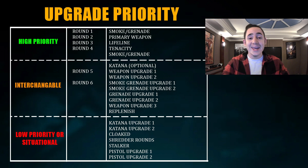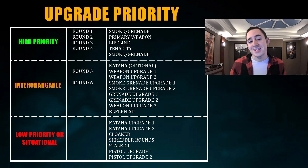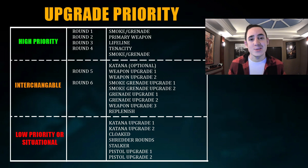Once you have that core kit, you can experiment. The Katana is worth picking up if you have the MXR, as it gives you a close-range option. Getting your first two weapon upgrades is generally a priority for both weapons — you don't need the third upgrade immediately. Definitely look at upgrading your smoke and frag grenade for the extra utility. If you have excess money, get the third weapon upgrade and Replenished. Situationally lower priority are melee upgrades, pistol upgrades, and the remaining perks.